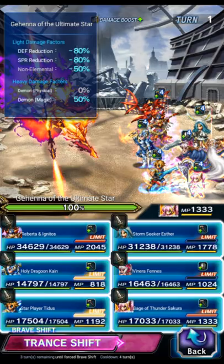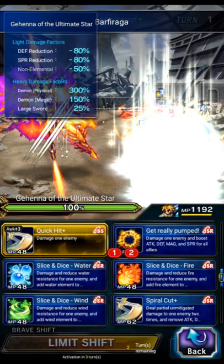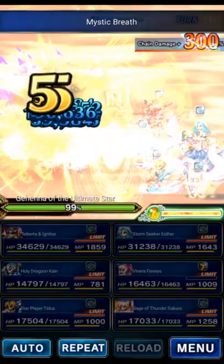So this clear is not really holding anything back — this is not intended as a guide, this is my for-fun clear. We're gonna bounce shell and protect onto the boss with reflect, we're gonna needles with Cane, we're gonna fire resist with Venera, and we're gonna score chain with Roberta, Esther, and Titus for the chain count mission.